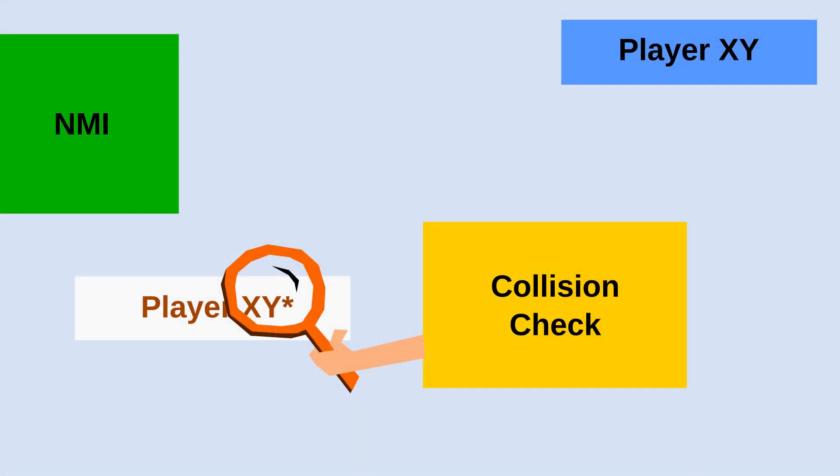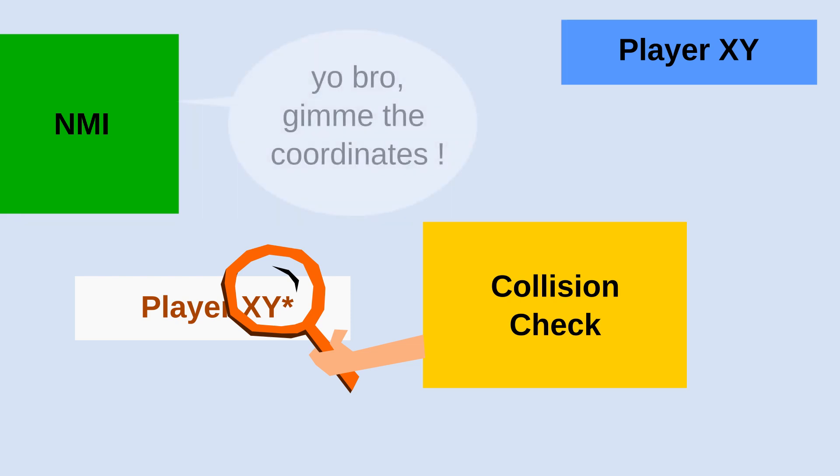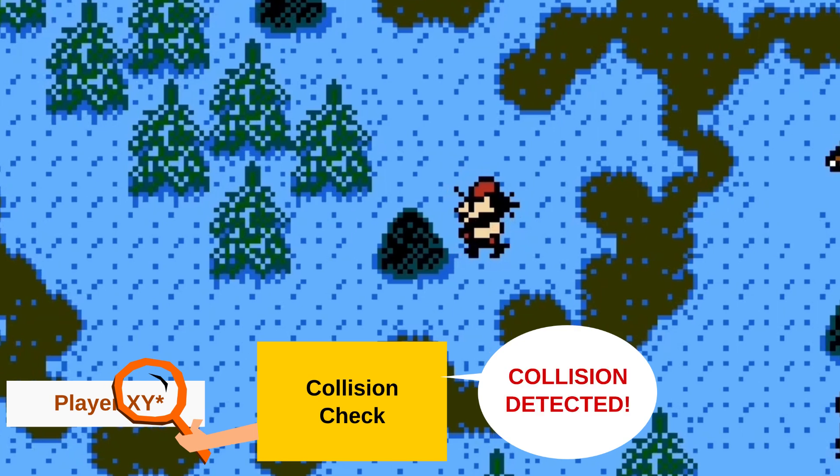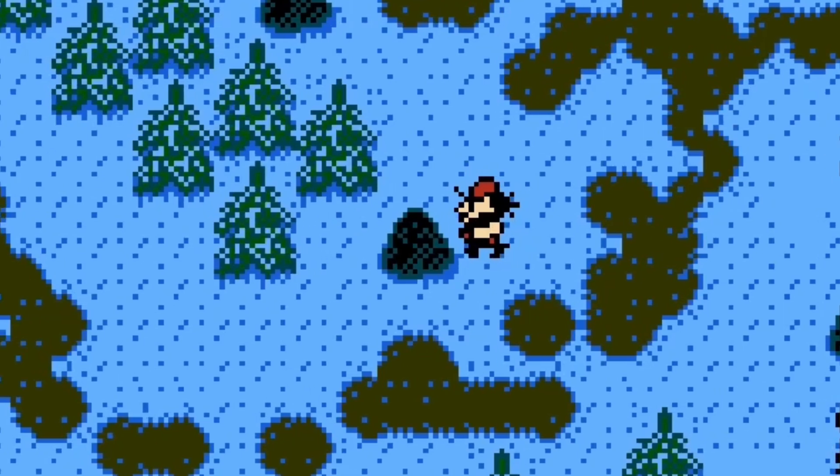I'm not sure why I made it this way, because I never used this type of movement logic for my older games. But as the game logic became more complex and it took more time to execute, the non-maskable interrupt was executed during the collision check and it updated the stuff on the screen using the modified player coordinates. That's why you see the player character moves forward a few pixels, then falls back, and the process repeats until you release the d-pad.